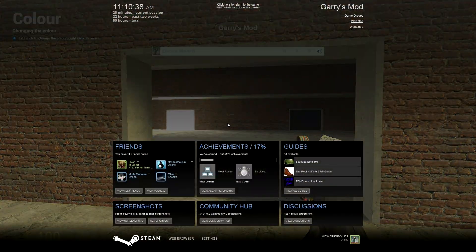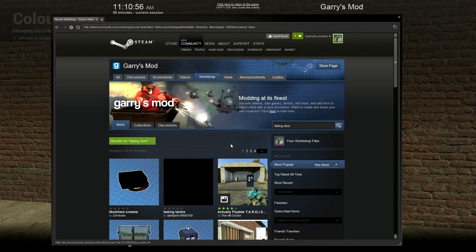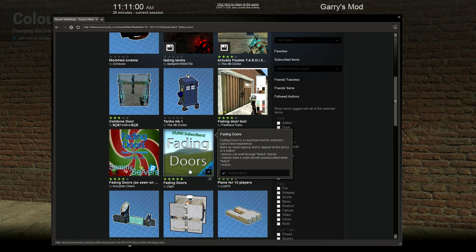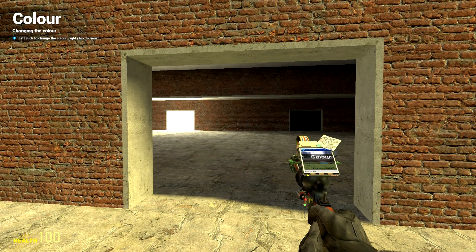You're going to want to open up your Steam overlay. Go ahead and navigate to the Community Hub down below. Click on the Workshop tab along the top and wait for it to load. Go to your Garry's Mod search box and just search 'fading door'. It should be the third row down. Click on it and click subscribe. I'm already subscribed so it may look a little bit different. Once you have that installed, you are set.